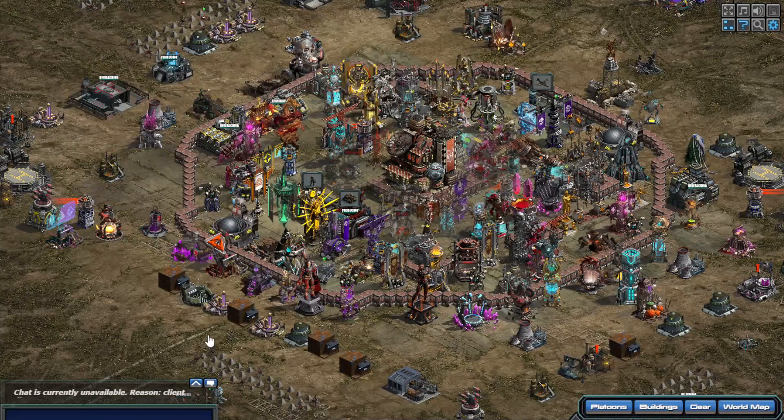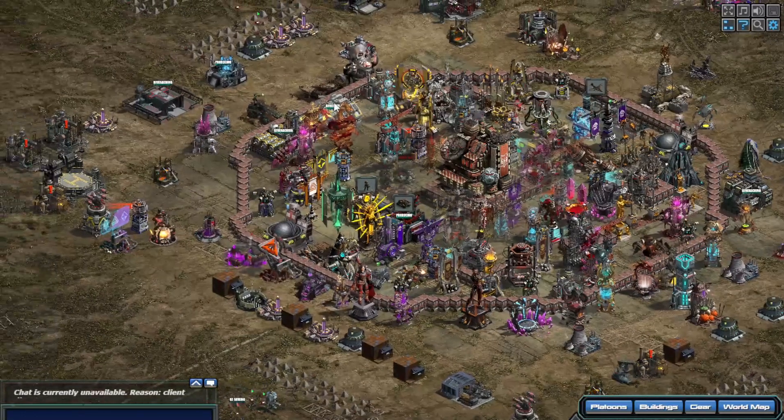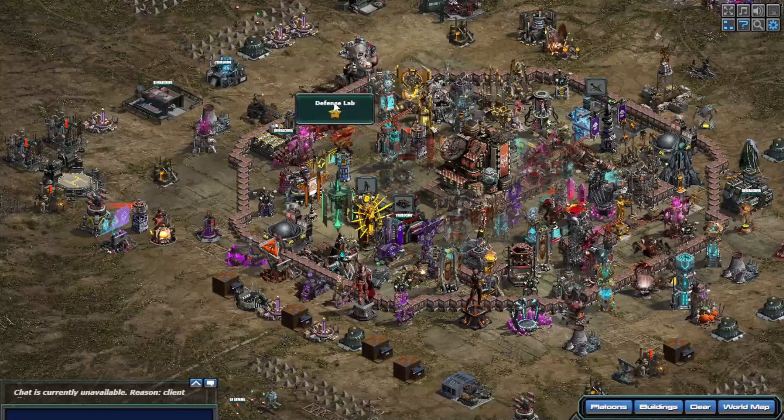So it's a no-brainer: CC first to 100, then you want to probably move on to your defense lab. Look at the upgrade times for it — you might want to put one or two levels on it. You can then start upgrading the stuff within the defense lab.